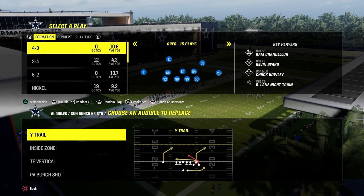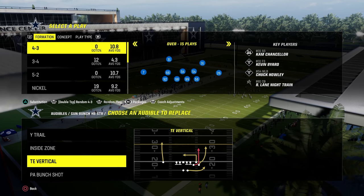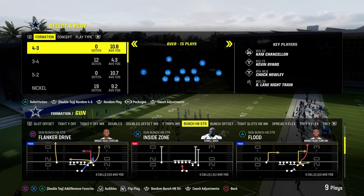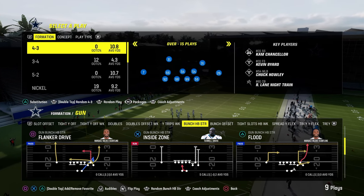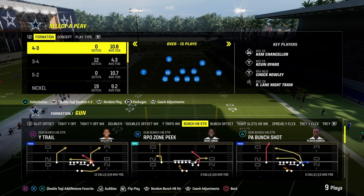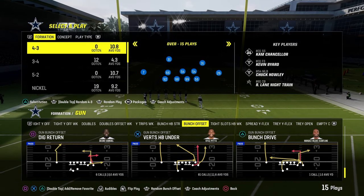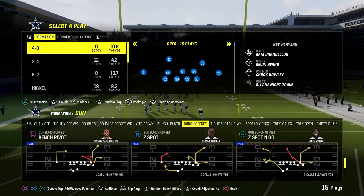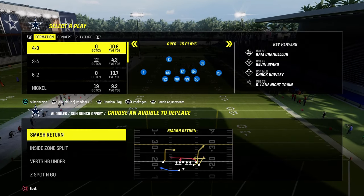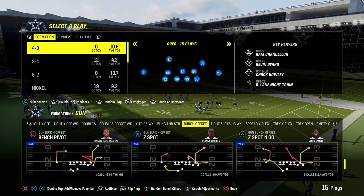From bunch halfback strong, there are some really good plays — we have Wide Trail, Tight and Vertical which is kind of like a Durham route, and PA Bunch Shot. The only downside to bunch halfback strong is it doesn't have an RPO and doesn't really have a good double corner concept. But we're going to primarily be going to tight slots halfback week for the majority of this ebook, coming out in Z Spot and Go pretty much every time, then getting into the tight slot stuff.